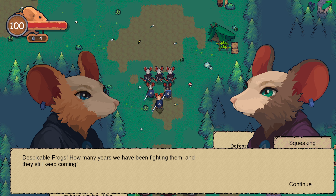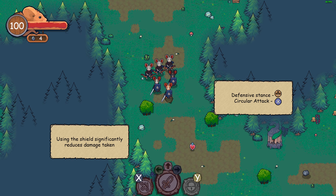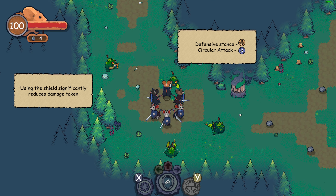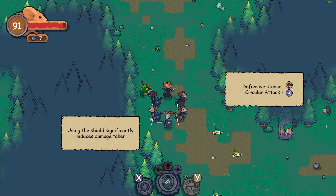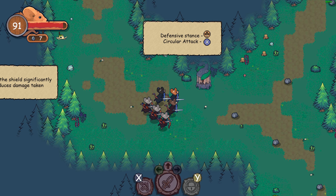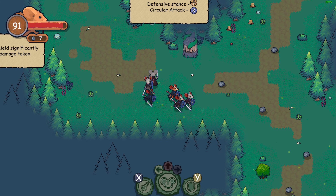Despicable frogs — how many years have we been fighting? They still keep coming. Okay so we're fighting frogs. In offensive stance you can attack at all directions, but in defensive stance the frogs have us using a slingshot. I like the offensive stance — defensive stance is a free stance thing.